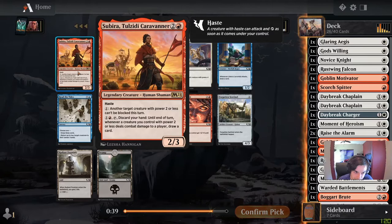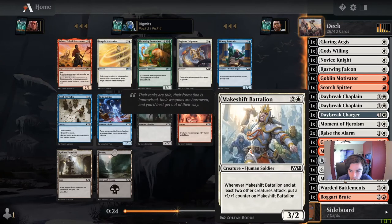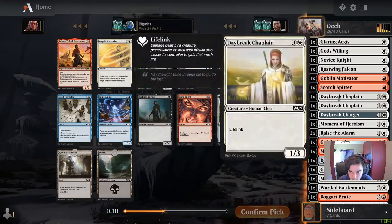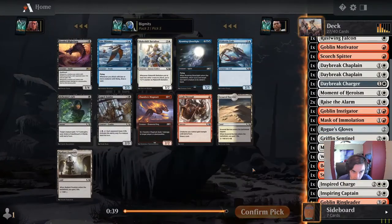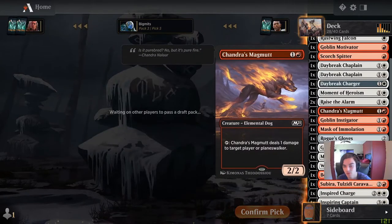Subira — that's actually potentially really good. I did also take Angelic Ascension to use on our own creatures to get a 4/4 flyer. I think using Subira's ability is going to be pretty nice — making it so they can't block any of my stuff. That's definitely going to be helpful. Magma Pinger — I'm going to be ready to just close out games.